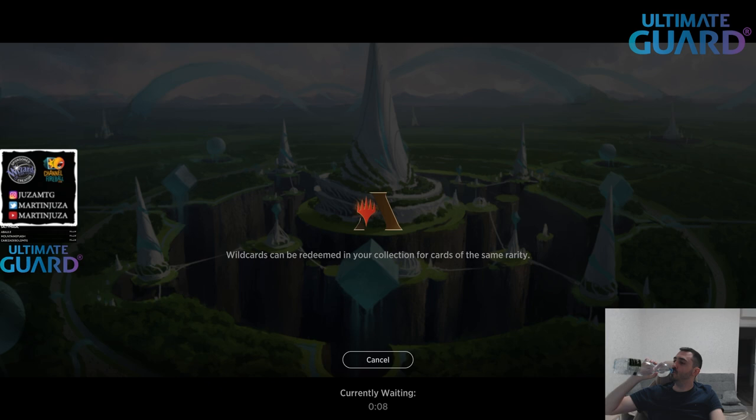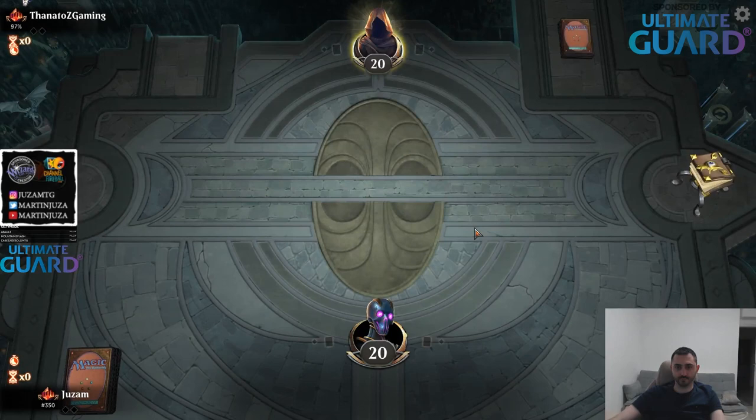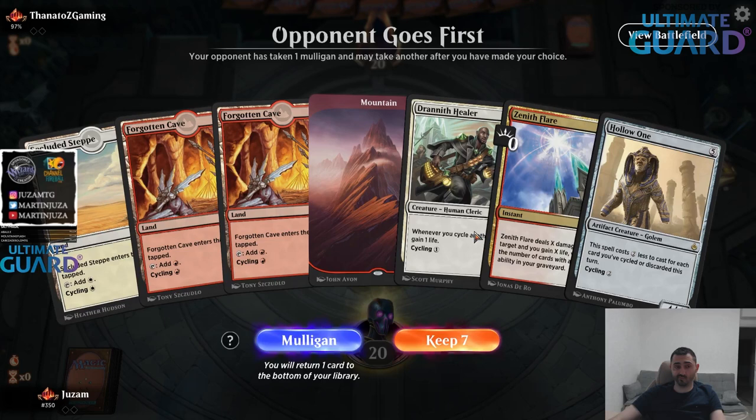That's a Zenith Flare hand - opponent mulligans. Turn three, maybe Hollow One? I think it's better to just mulligan and try to find a one drop. Having Fox or Adept would just be so much better. But maybe these hands are okay in Historic.